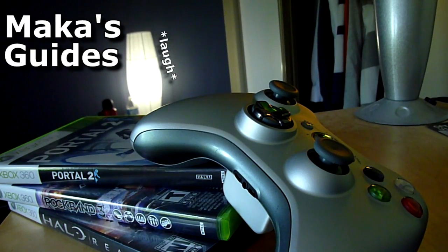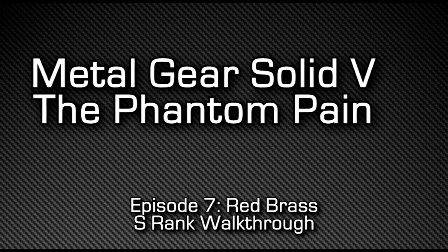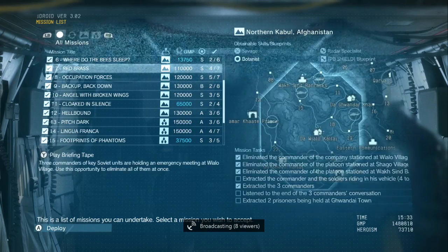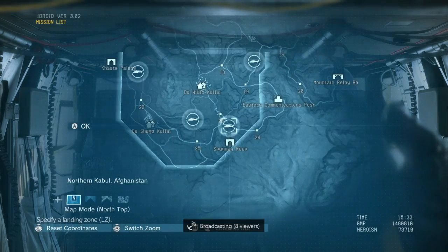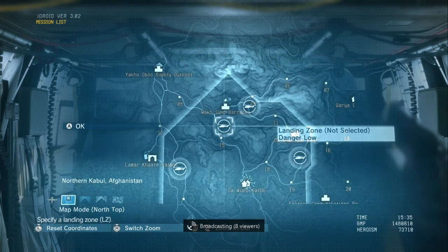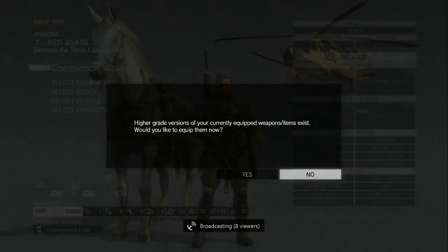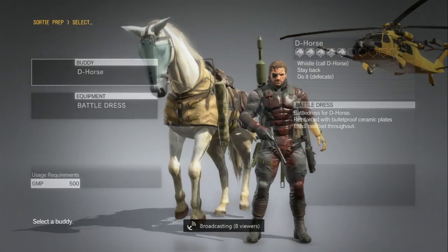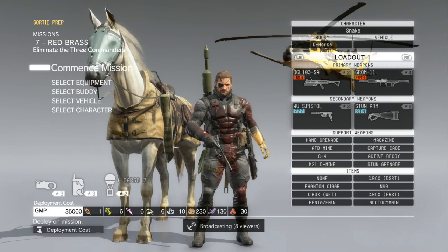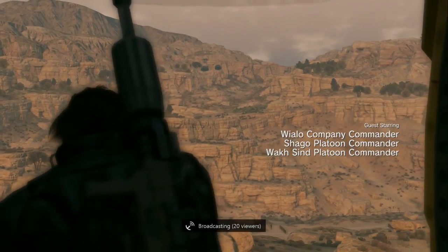Hey, what's up guys, Mac here playing Metal Gear Solid 5: The Phantom Pain, continuing with the full game S-rank walkthrough. This is episode 7, Red Brass. For this mission we're gonna be going in near the top of the map, right above the road — this gives us the best access to the roads we'll need. I recommend using D-horse as we'll be riding him through a majority of this area; he's pretty quick and nimble.